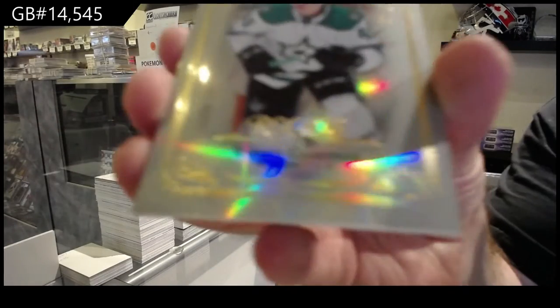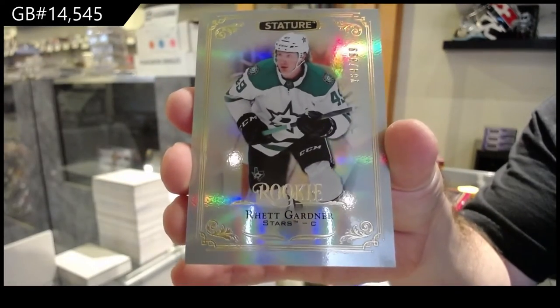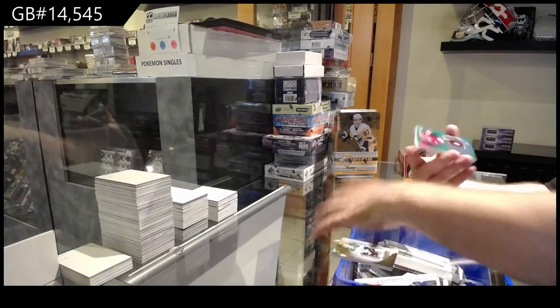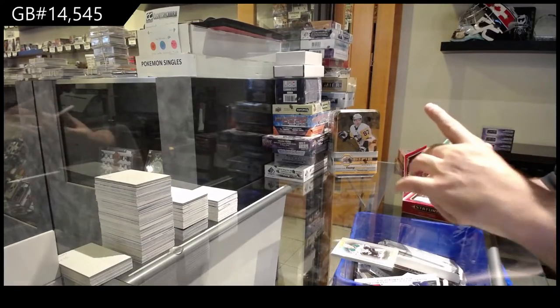For the Dallas Stars, Rhett Gardner, $3.99. For the New Jersey Devils, the $0.99 Rookie Reliance Green of Bulkfist.